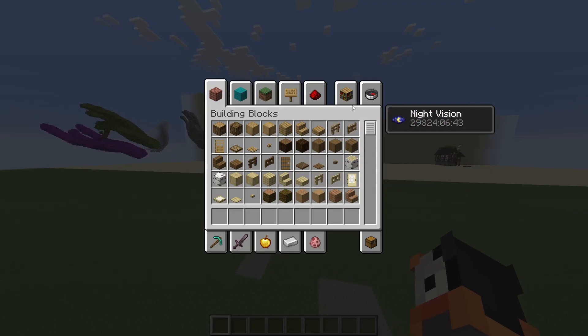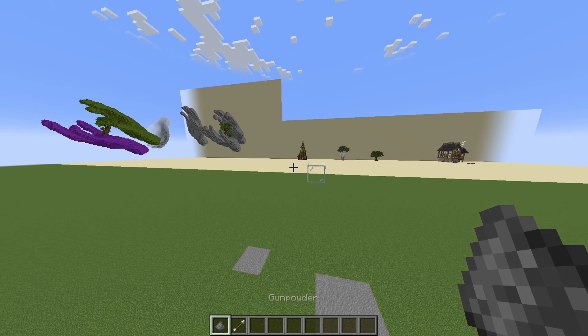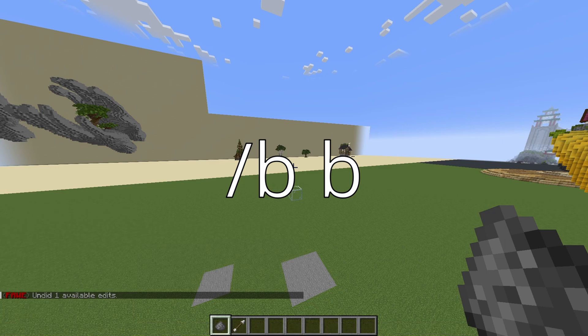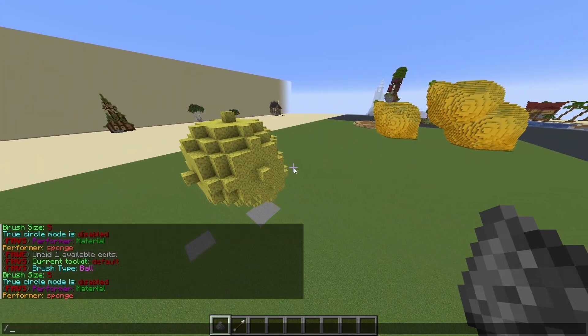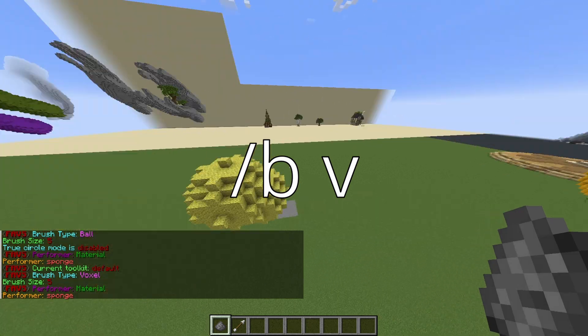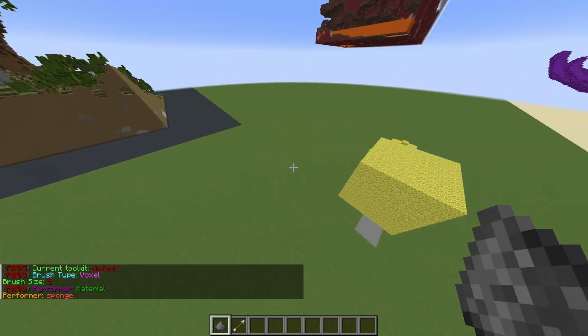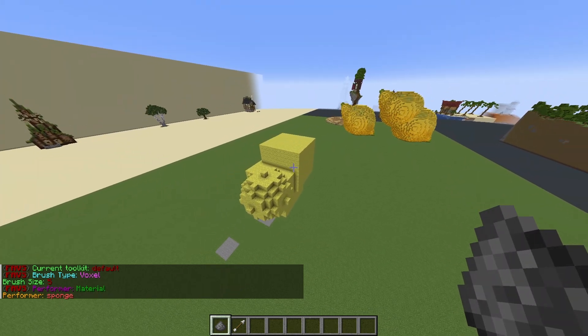We are going to speed run this. You're going to want to start out by grabbing a gunpowder and an arrow — these are your two main tools. Type /B space B, and this gives you your basic sphere brush. You can also type /B space B for a similar brush, but instead of spheres it's going to place cubes. This is really good for making your first rough outline of whatever build you're making.